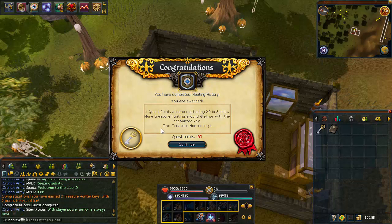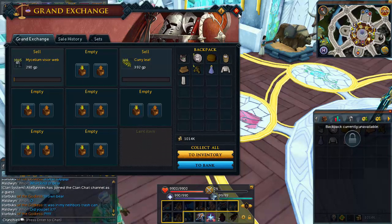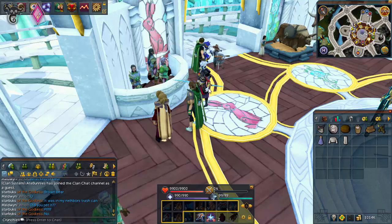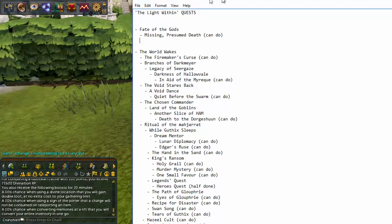The good thing about doing quests is all these Treasure Hunter keys. This guy has just said he's seen a brown bear in his neighbor's trash can - do any of you guys have issues like that? I know where I live we don't have anything like that, but it's always interesting to hear your stories especially whilst I'm just questing my life away.